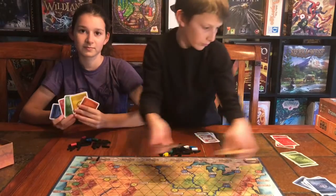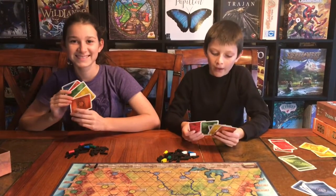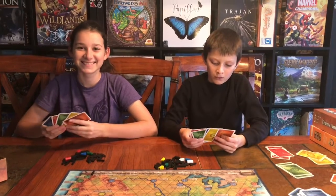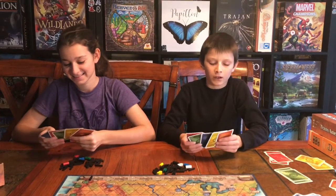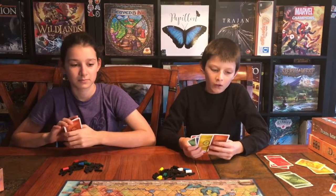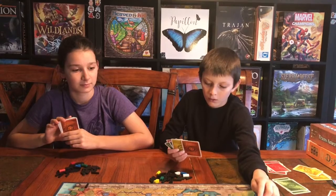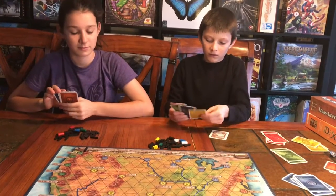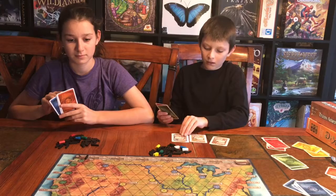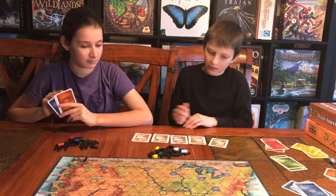Once you've got all your cards, you put them to the side and you look at where your first place is going to be, because you start at one of your places. You can see if your places are close. So I got Richmond, Oklahoma City, Bismarck, San Francisco, and Dallas.